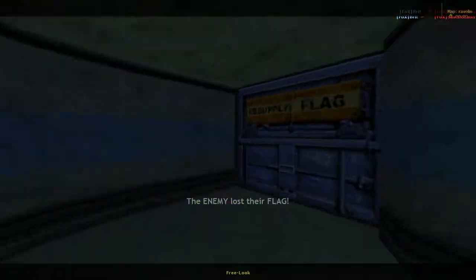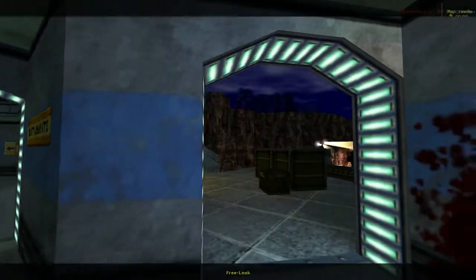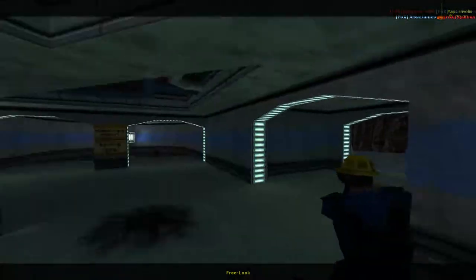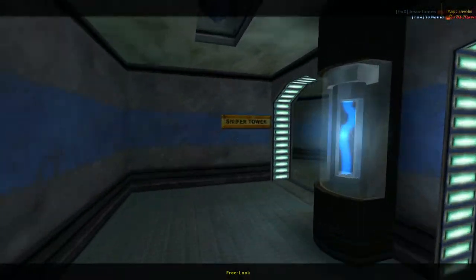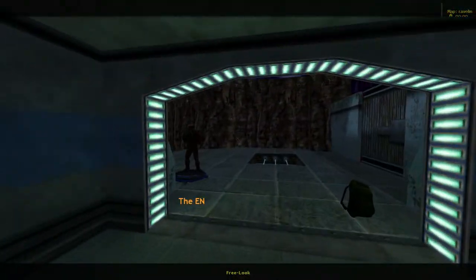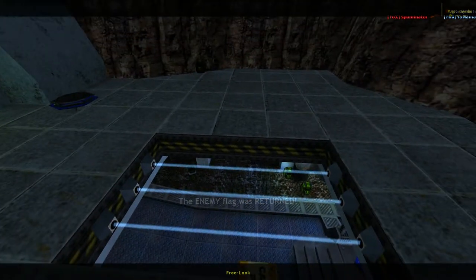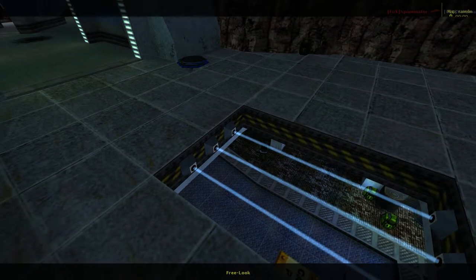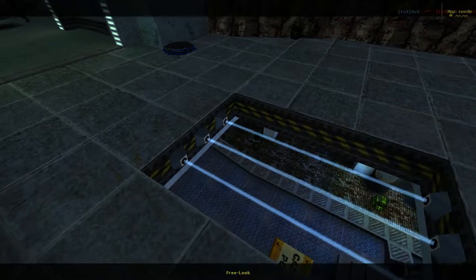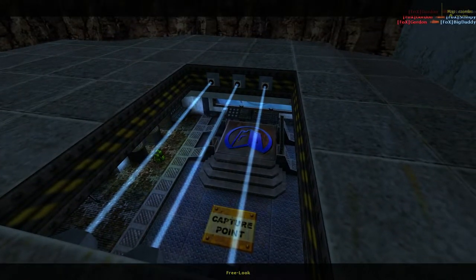This is the upper area. This is where you can get to the flag, and this leads to a higher area. So if the generator's broken, you want to take this way. And why is that? Because the generator is also what's powering these lasers here. If you're blue team, you can go through these just fine. But if you're red team, you're going to get your ass handed to you if you try to go through here. However, if you blow up the generator, these get turned off — so you have a nice easy path to get to the capture point. The moment you bring the flag there, you capture that point.